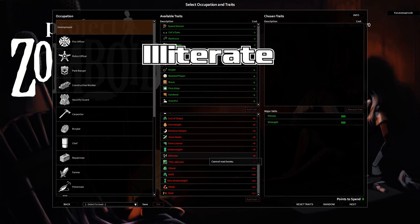Illiterate — cannot read books. Let's talk about what that means: you're unable to get a mood boost by reading leisure books, you can't learn new recipes from recipe magazines, and you're not getting XP multipliers from reading skill books. It's actually quite severe.